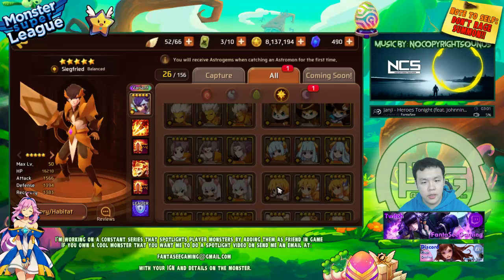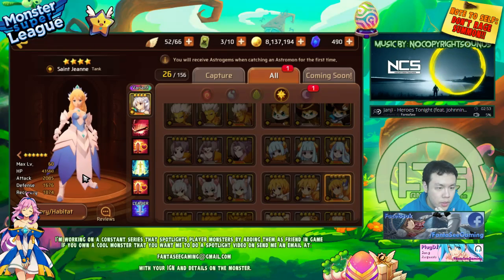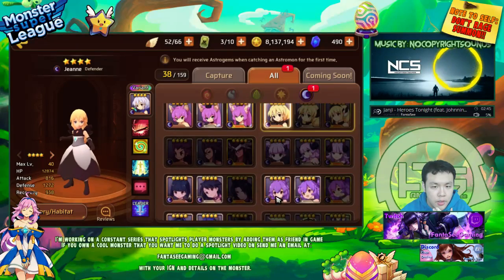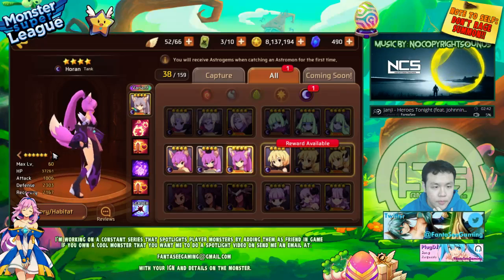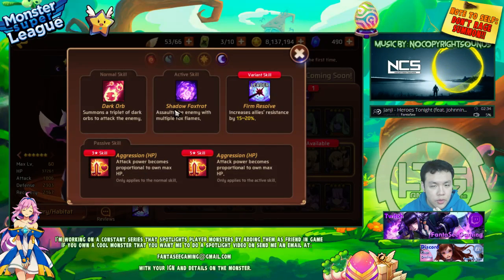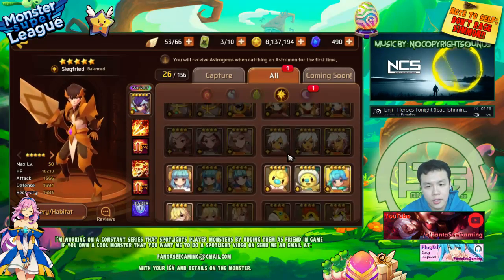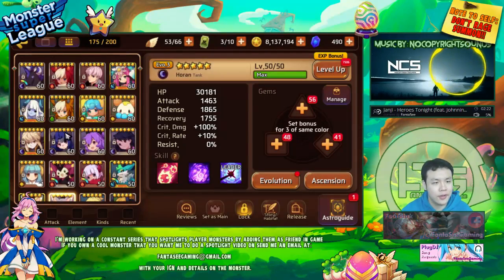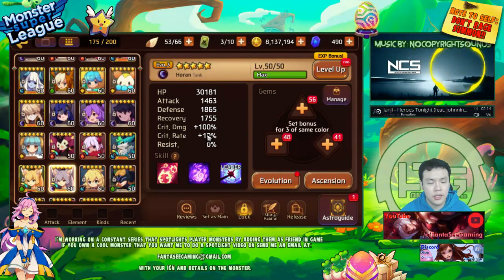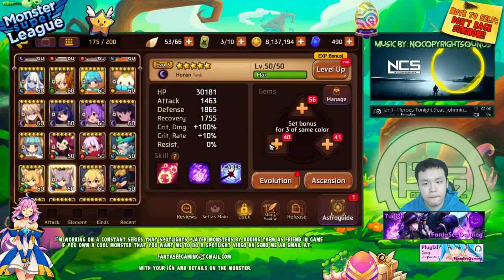The only other HP aggressor is the light Jean - at evil 3 max level she has 43K HP which is actually really high. The dark Miho only has 37K HP, but she's dark type so she has 100% crit damage and that offsets the 10% crit advantage from light Jean. I still think dark Miho is the best just because of the dark base crit damage - it's much easier to get 10% more crit than it is to get 50% more crit damage.